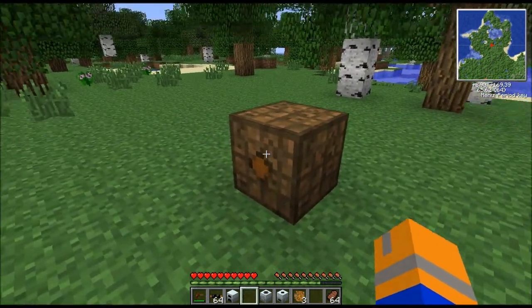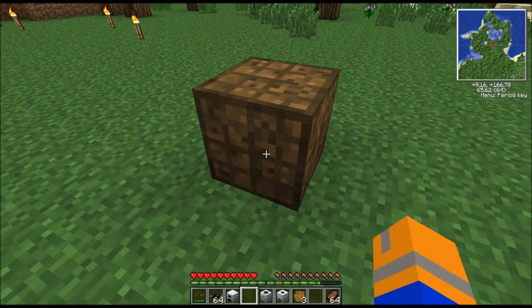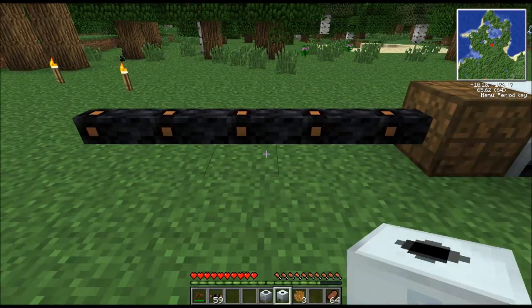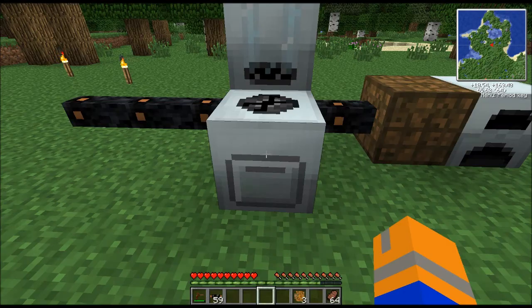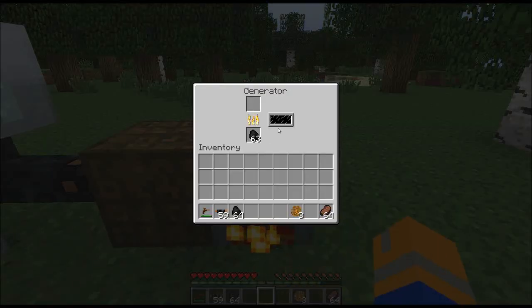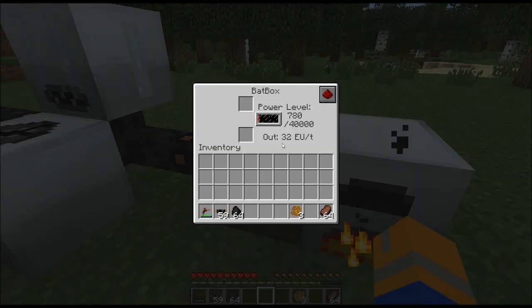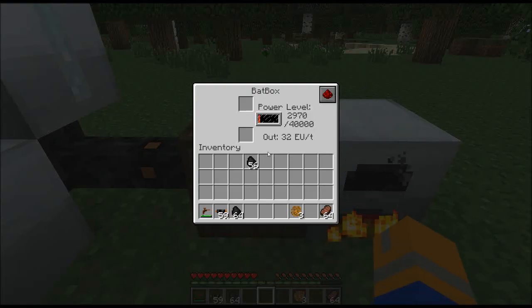You'll notice how one side has the single little copper dot on it — that is the output. Any of the other five sides, including the bottom, are input sides. I'm going to stick the generator right here, then add a couple of copper cables to the output slot, and stick the extractor on top and the macerator down on the bottom. If we put a little bit of power into the generator, we'll get a nice humming noise telling you it's working and it starts to generate power. You'll notice how your machines begin to fill up, and as soon as they're both full, the bat box will begin to charge as well. Once the bat box reaches full charge, your generator will also begin to fill up — so I usually recommend only putting in a few pieces at a time. About eight from a completely empty level is just about right.